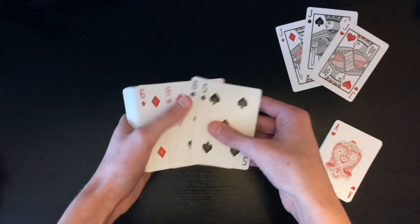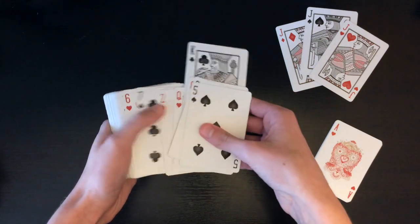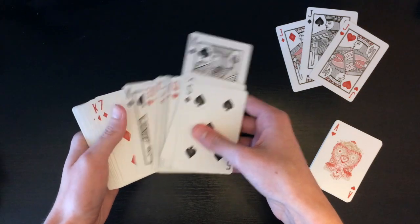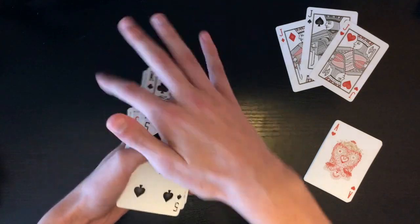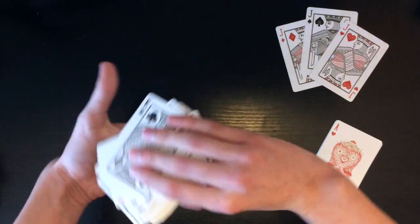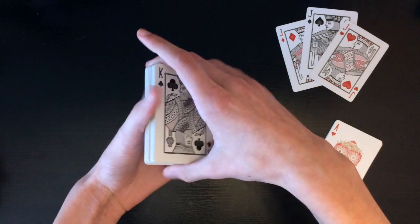Keep the deck face up because now you're gonna pull out the four kings and explain that the four kings are going to represent the jail cell for the jacks. So you're gonna pull out four kings, flip them over, and set them on the top of the deck just like this. Keep everything squared up.